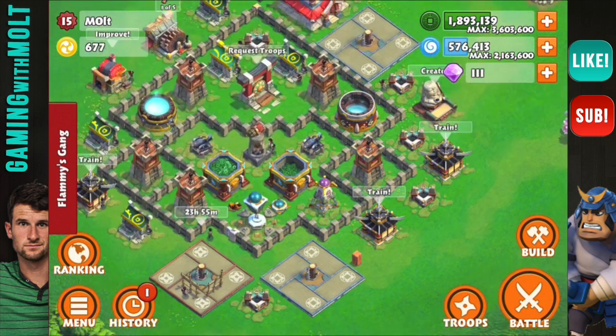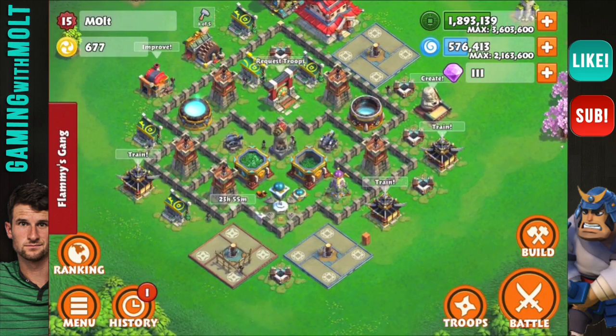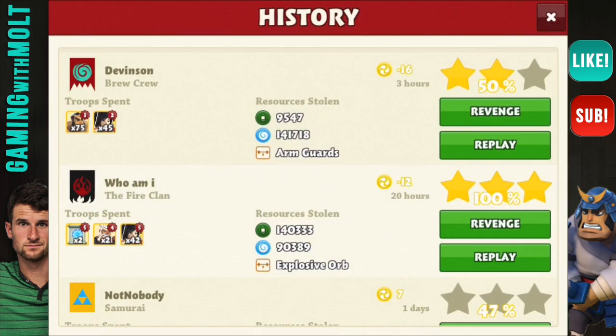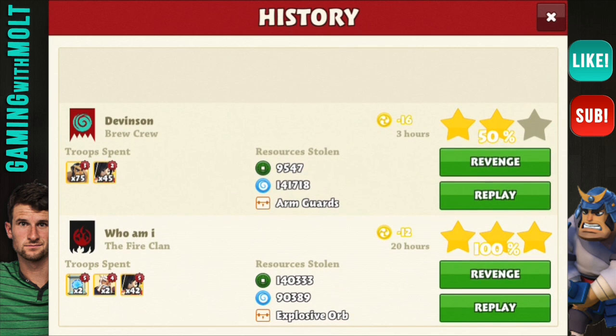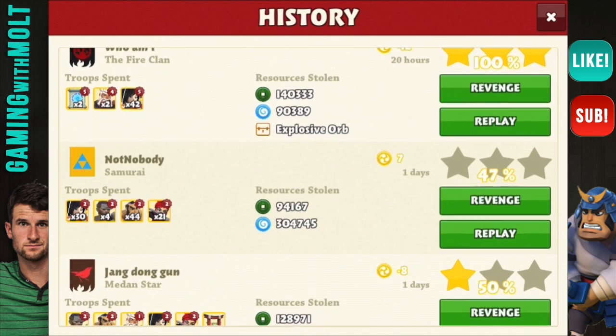We're only about five minutes into this episode. Why don't we go look at our history and see if we can find a defensive replay. Somebody just crushed me recently — I got beat twice. They've been doing some cool stuff with their upgrades, showing the resources stolen, the person's alliance, and the troops they used.